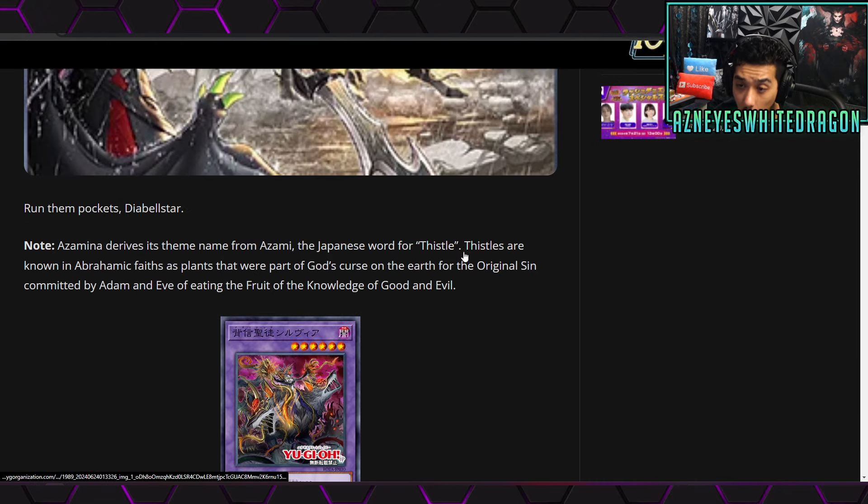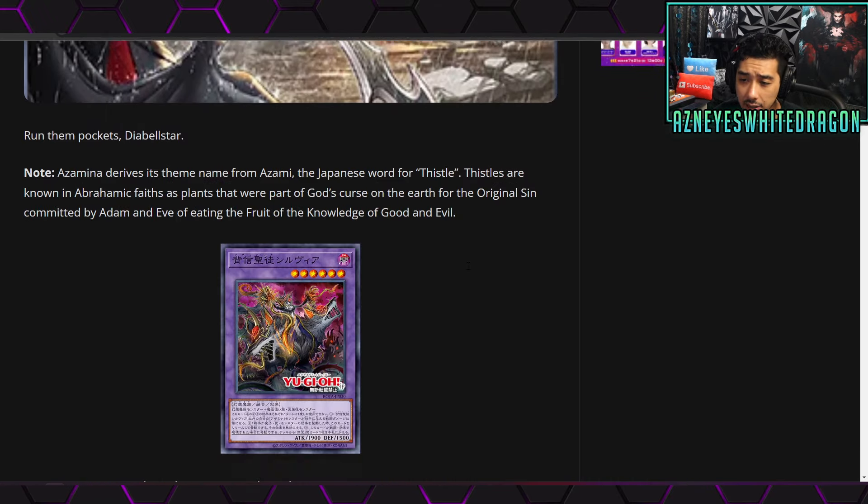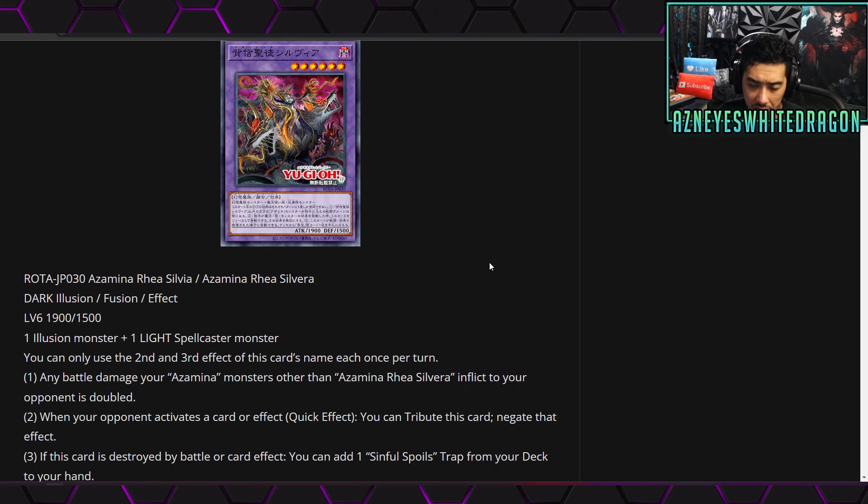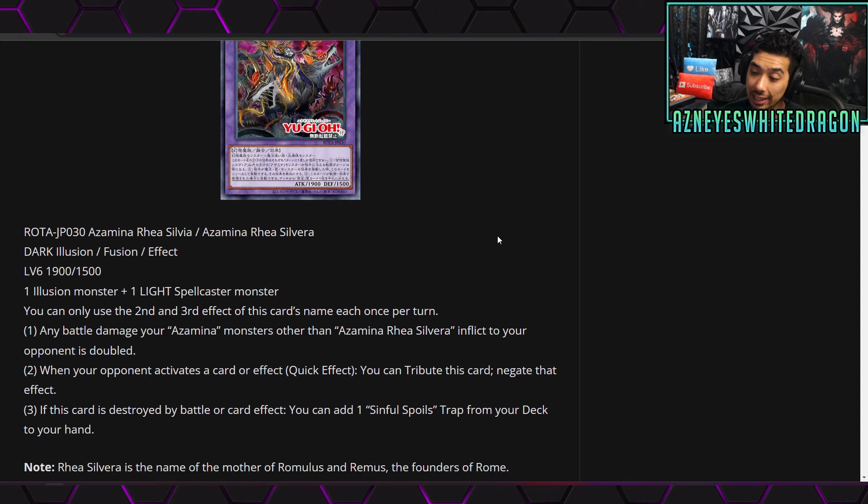Next up, I don't know if this is a new archetype — this is also coming out in ROTA. It's called Azamina. Azamina Rhea Silvia is a brand new fusion, Dark Illusion, Level 6, with 1900 attack and 1500 defense points. It requires an Illusion monster plus one Light Spellcaster monster. You can only use the second and third effects once per turn. The first effect: any battle damage your Azamina monsters other than Azamina Rhea Silvia inflict to your opponent is doubled. The second effect: when your opponent activates a card or effect, as a quick effect you can tribute this card to negate that effect. The third effect: if this card is destroyed by battle or card effect, you get to add one Sinful Spoils trap from your deck to your hand.